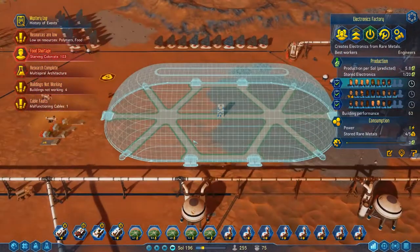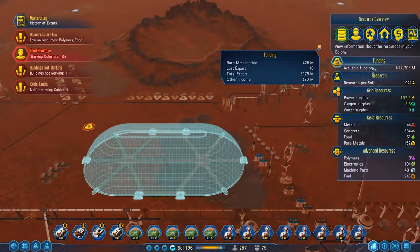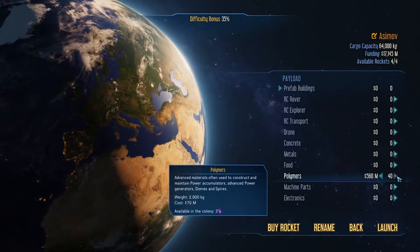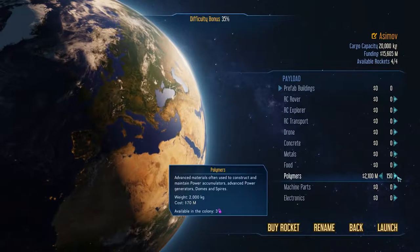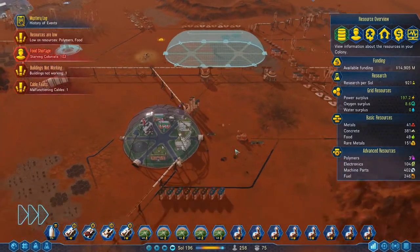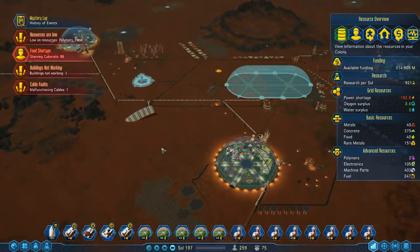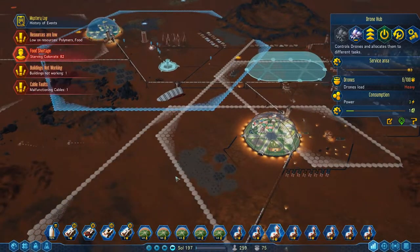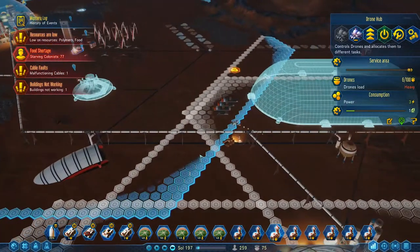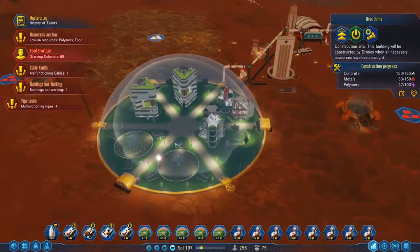I'll bring you back when these guys are up and running so we can start filling these sides up with farms. I've noticed we've got a lot of available funding, so let's do a thing - let's grab ourselves a cargo rocket. Polymers are the things I'm short of, so let's literally fill the entire thing up with polymers. Cargo space was actually the thing we ran out of there, not money. Let's launch that out. We've got 29% - I'll bring you guys back when that is ready to roll.